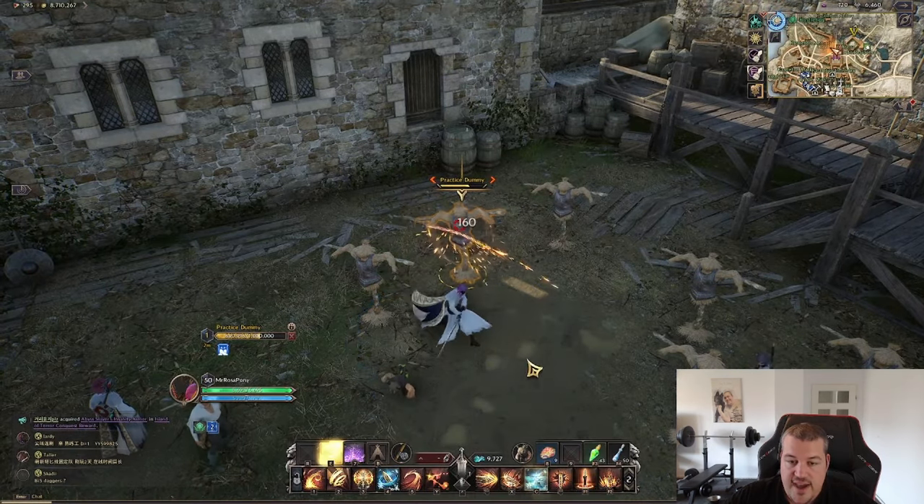Devastating Smash is another gap closer — let me go back a bit so you can see the jump. This works really well as an engage into a group, followed up by Willbreaker to lower defense. The last skill is Guillotine — a high damage skill that deals extra damage if the enemy is prone or shocked. Enemies with stun resistance can still be shocked via Stunning Flow to set up the combo. You can reset the cooldown and also trigger it automatically if the target gets critically struck.